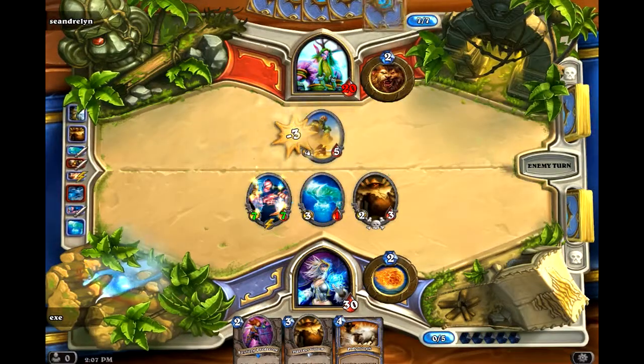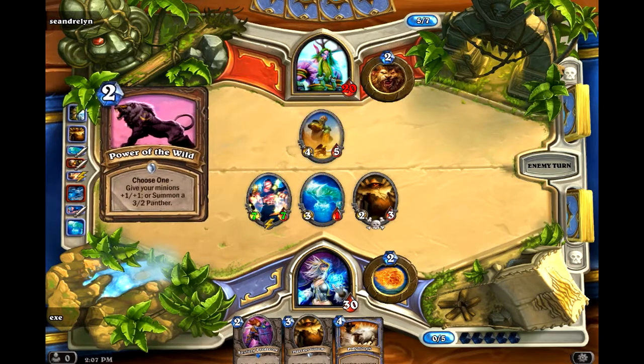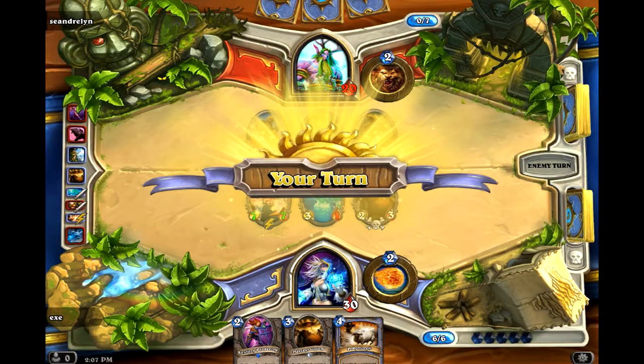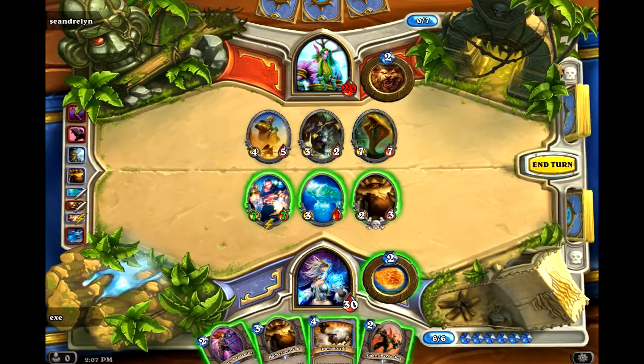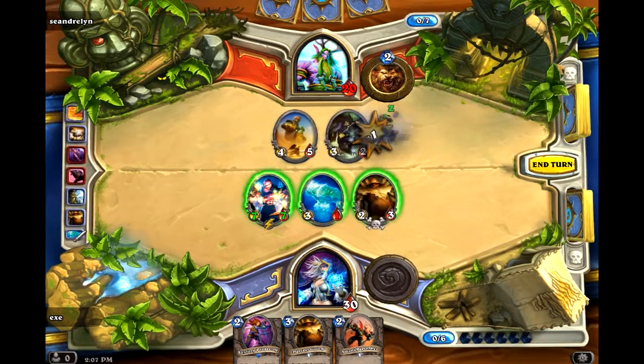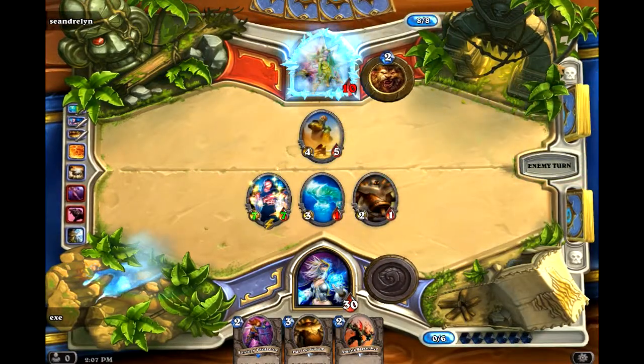Frostbolt. I suppose there's a number of different ways to play that — I had a few options there. I'm not sure if that was the best. Sometimes when I get a few different options I can struggle to make the right choice. But I feel like Polymorph's probably worth keeping for something bigger in the future. But maybe he doesn't have anything bigger than that. Oh, he does. Well then I'm glad I kept my Polymorph — I can Polymorph that and then Fire Blast it out, which is fine with me. Let's do that: Polymorph, Fire Blast it, and then we'll remove that. Hit him for ten — he's in trouble now. He could potentially Swipe this board, but I'd still have a seven-attack minion on the board.